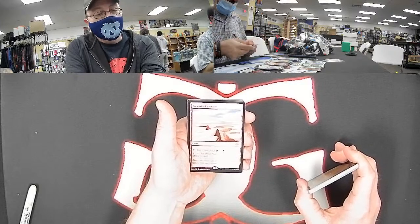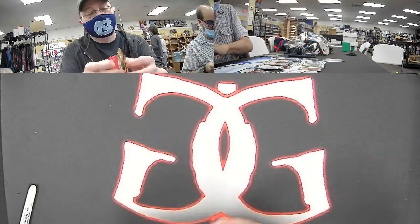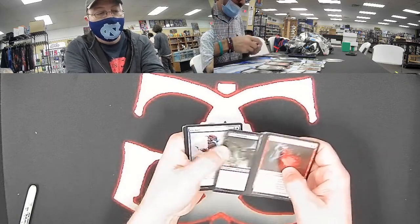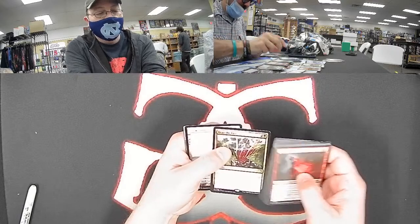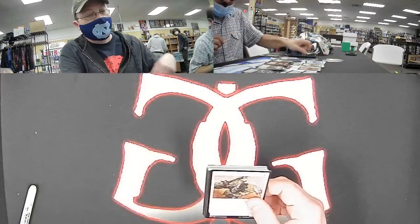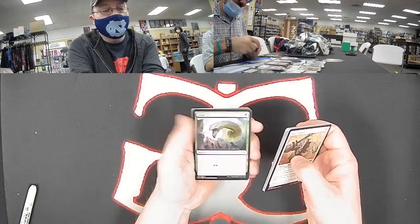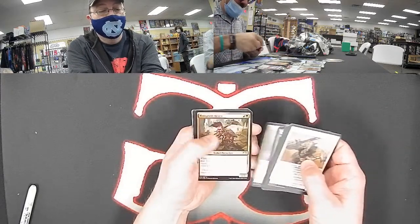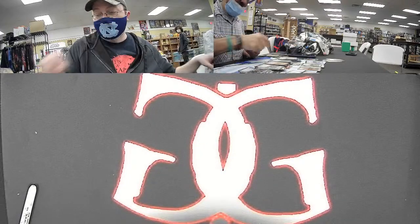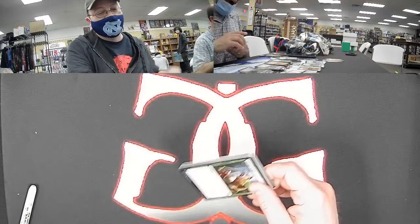Reap the Past, multicolor rare. Scale Up — that's a really sweet uncommon, gets played in infect sometimes these days. And Tectonic Reformation for red. Asking and you shall receive. I know it's not as good as your Roiling Earthquake from last week, but they can't all be winners. Here we go — Hogaak for multicolor, so good he got hit with the ban hammer very quickly after his release. And a foil Nimble Mongoose for green.